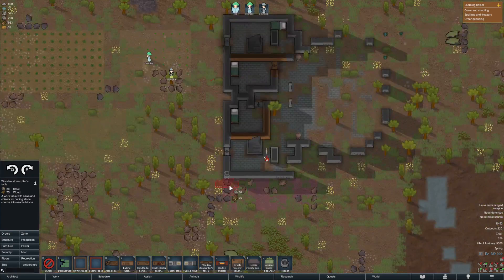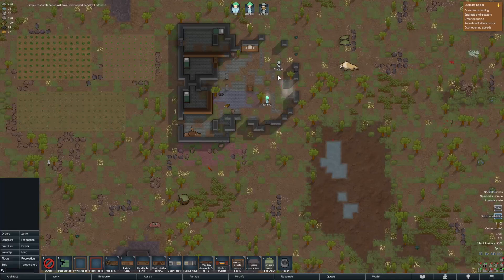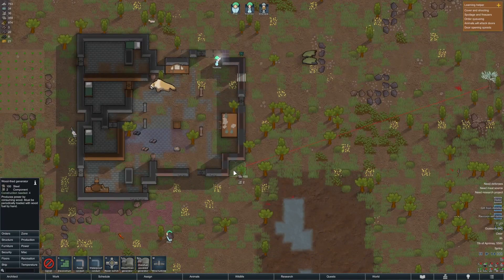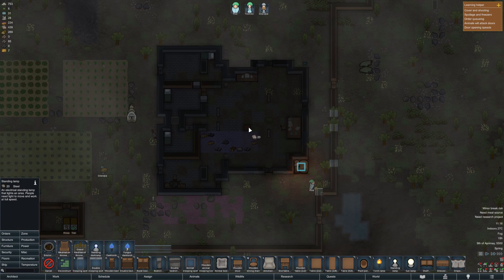Stone cutting is our next priority. We want a fireproof, nice-looking shelter — the less stuff we build with wood now, the less we need to replace later on. Follow this up with a research bench if you have any pressing things you want to learn or you have a colonist that always has extra time on their hands. After this, we have power. A generator is a great choice — it is my only choice here as I have low construction skill. It generates enough power for a freezer, a few lights, and a workbench or two.